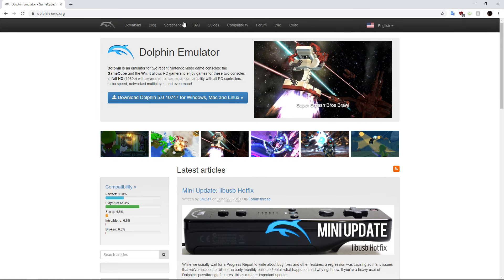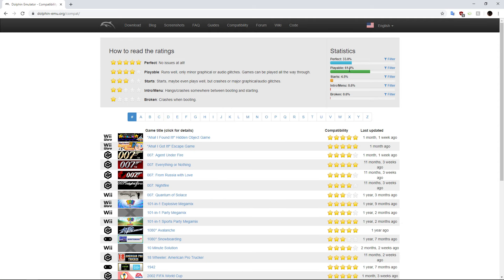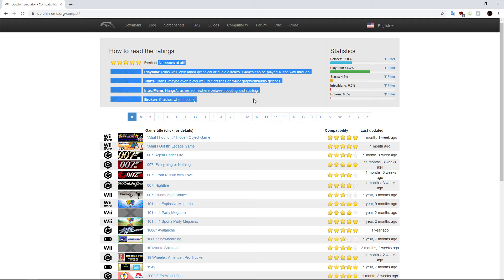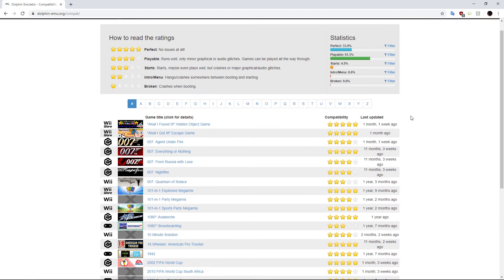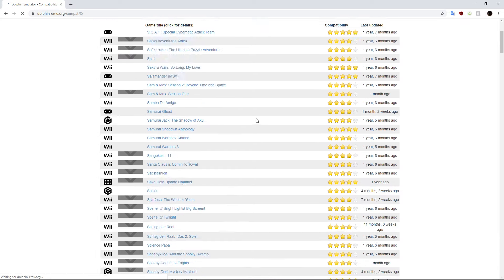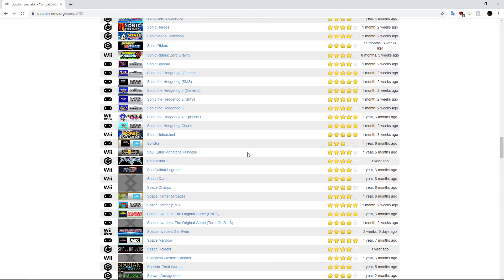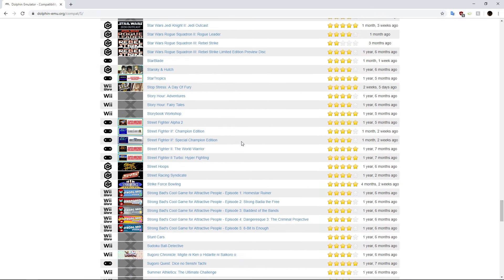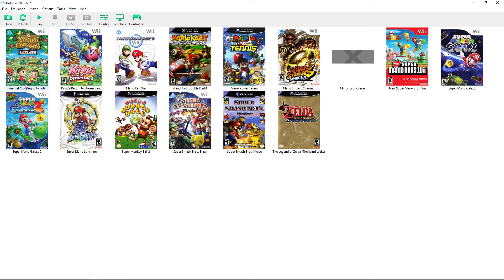If you want to know whether a game is compatible or playable, the compatibility list shows all the details. All the 'Perfect' rated games you can expect to play super easily, so don't worry about those. You can sort alphabetically — for example, Street Fighter Alpha 2 is listed as perfectly playable.